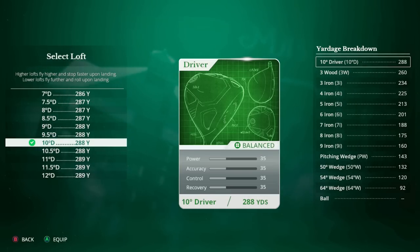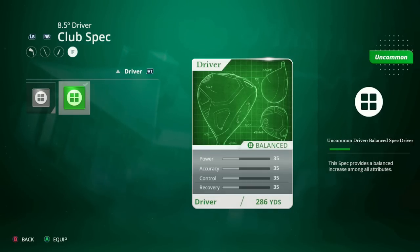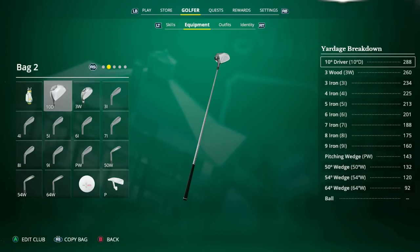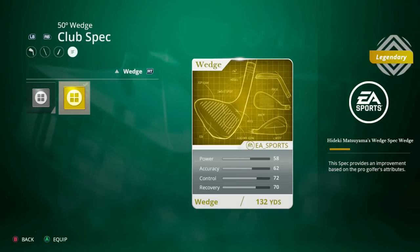Each degree of the driver has a different carry distance, so you can customize the loft to your liking. I prefer 10 degrees. Once you've chosen the degree you want, highlight it and hit A to apply it. If you want to change the degree later, just click on the spec you already have applied and adjust the degree — for example, changing to 8.5 degrees. You can also change the degree of each wedge besides the pitching wedge in the same way.